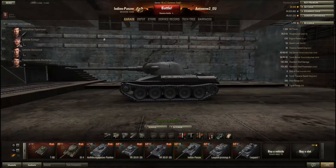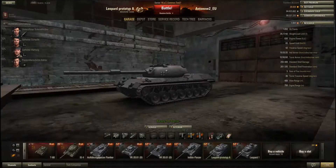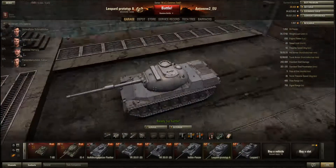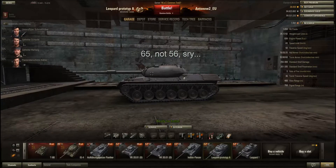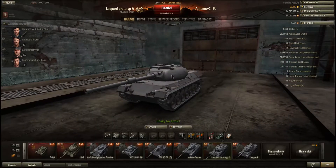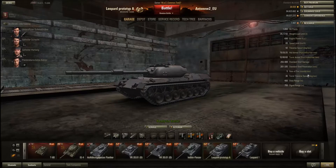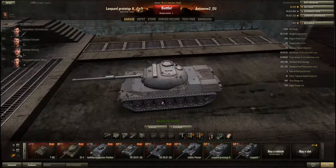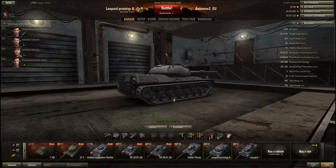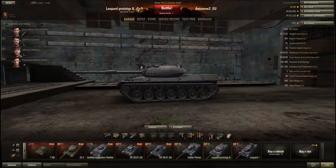At tier 9 you've got the Leopard Prototype A — a pretty difficult customer to play. The speed of 56 km/h is awesome, but the acceleration doesn't match it at all, and the traverse speed isn't great either. The rate of fire is pretty bad — 5 rounds per minute — and the turret traverse speed of 36 degrees per second is okay, but not when combined with that speed. If you do a carousel manoeuvre, your turret probably won't turn fast enough to keep up.